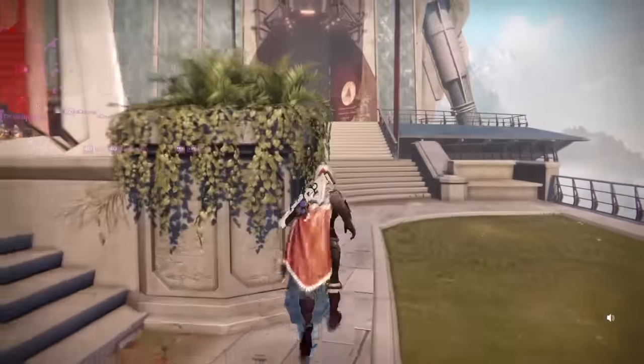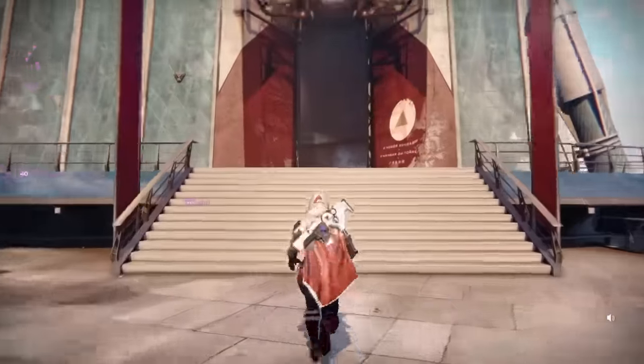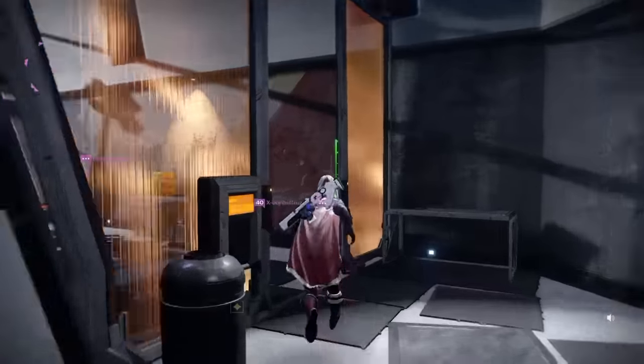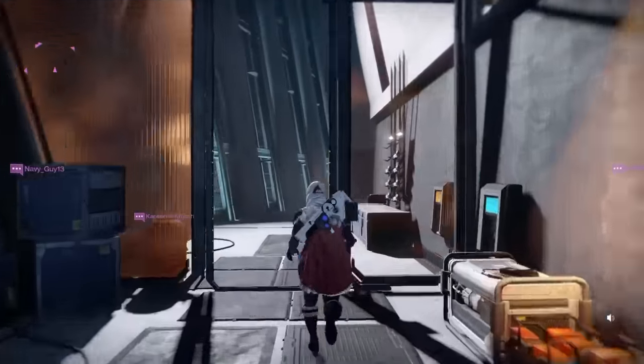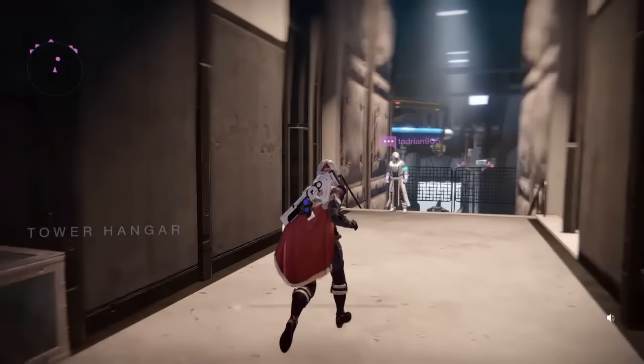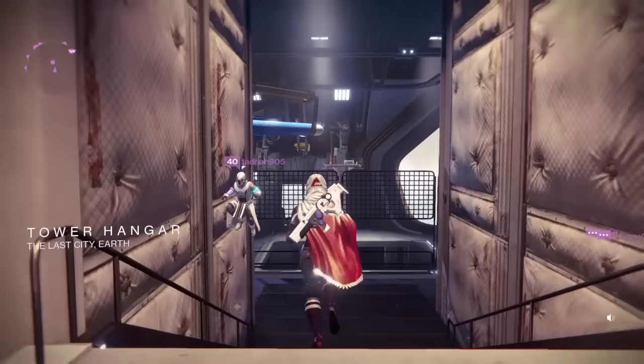Hello fellow guardians, Bolts Little Place here, bringing you another episode of 'Where in the Tower is Xur, Agent 9.' It is the weekend of March 25th through the 27th, and Xur is hanging out in the Tower hangar.